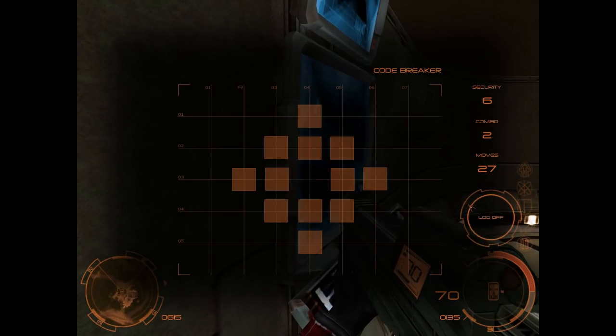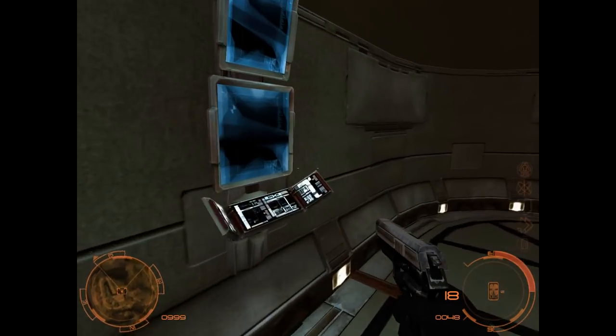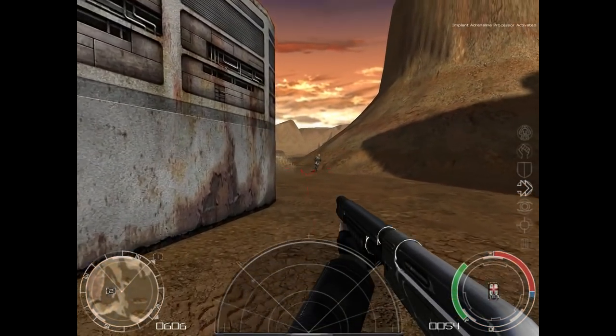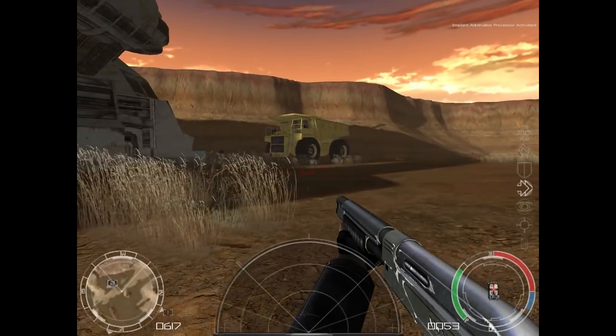Ice skating around indoors is a pain — like when you try to walk up to a computer console and overshoot it by several feet, then do a 180 and start Looney Tunes running in place for a few seconds before changing direction. The weird movement momentum does have a side effect though: if you're running at speed and hit the crouch button, you can actually slide for 10 or 15 feet, and it's pretty badass to do a slow-motion knee slide around a corner with a shotgun.